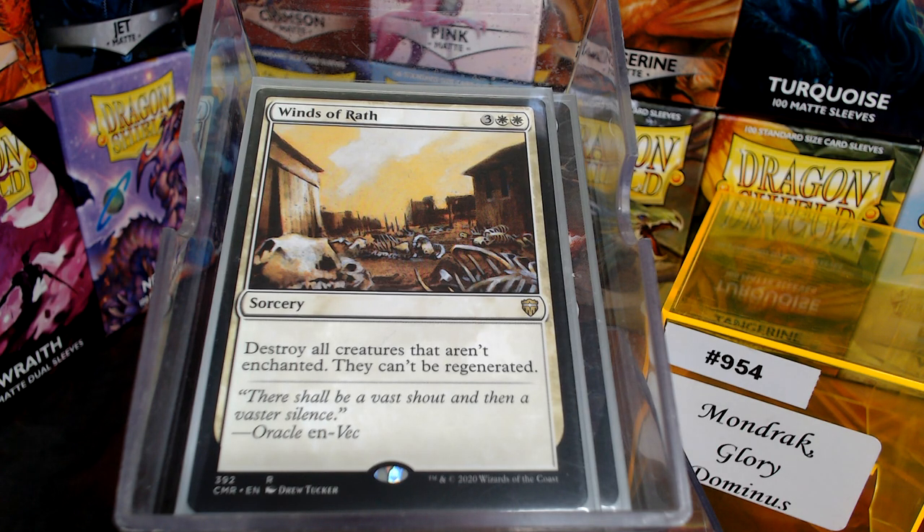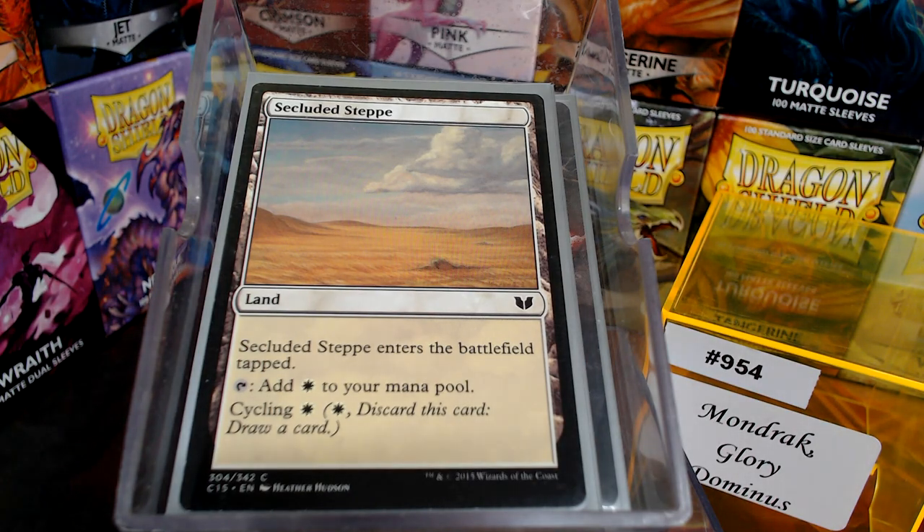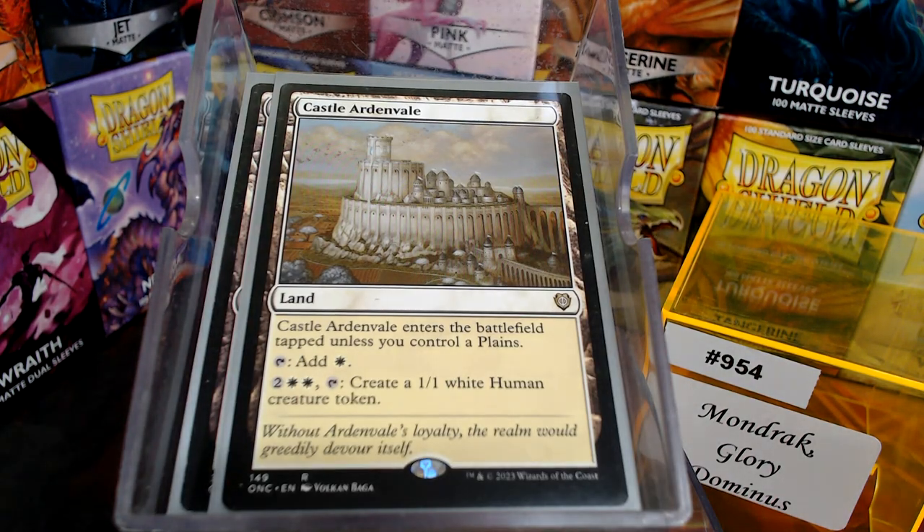Now, three non-basic lands — nothing special. A couple of cycling lands: Drifting Meadow and Secluded Steppe, and then Castle Ardenvale.